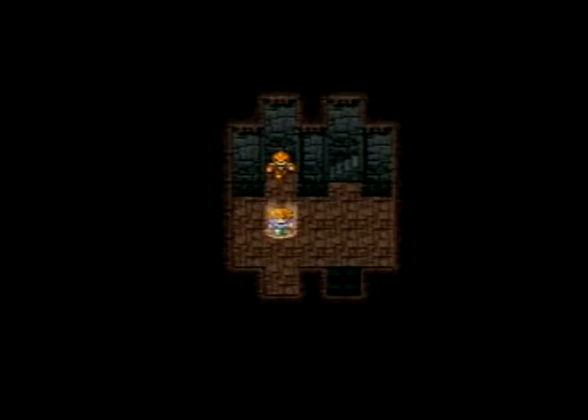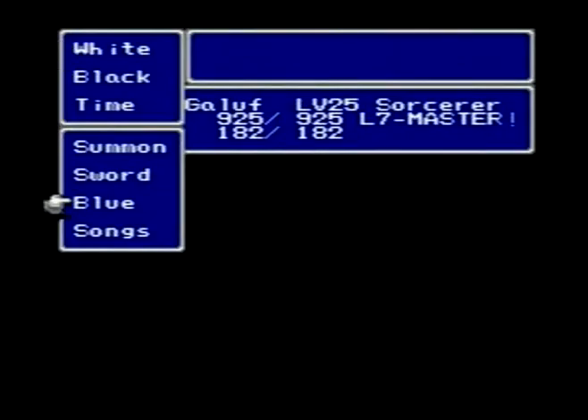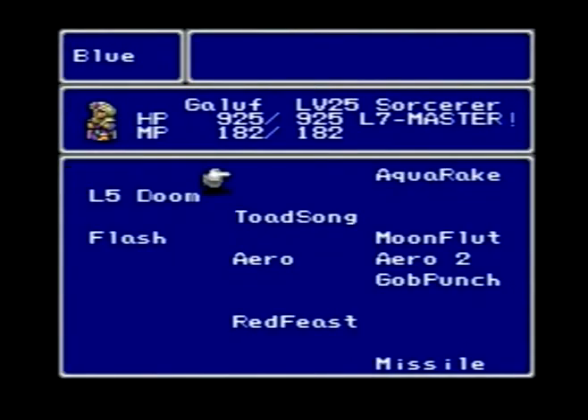Hey everybody, what's up? I just wanted to show you how to get some easy ability points in Final Fantasy 5. This can work in either the GBA or any other version. For this to work, you're going to need the blue mage spell, Level 5 Doom.